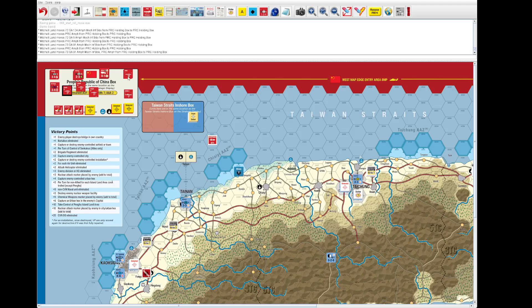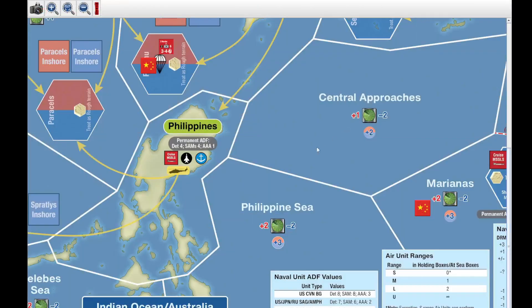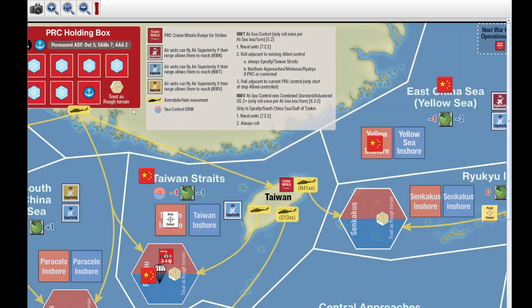There are a couple of SAGs and a CVNBG here that need to move. We're going to take the CVBG and move it out into the at-sea box for a couple of reasons: it can provide a modifier out there for a lot of things, and its planes will be able to fly. I'll go ahead and move those to the ready box — you can see that later.